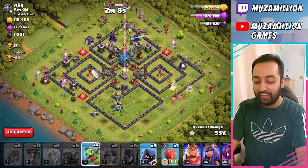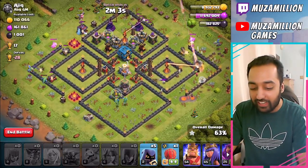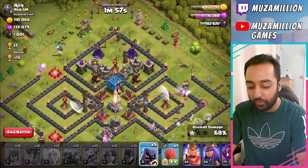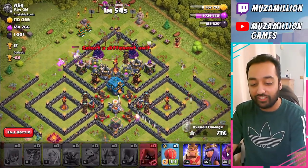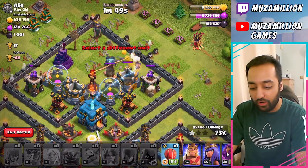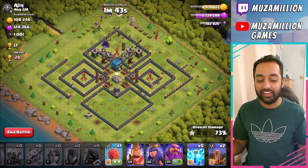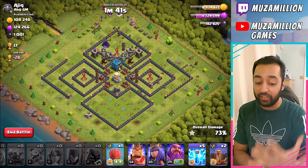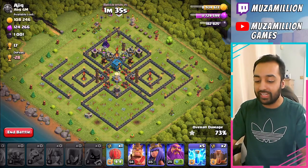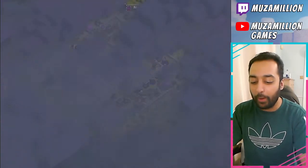We got 53%! Don't forget, drop the Headhunters. The Queen's already out, so what are the Headhunters going to do? Let's drop them here. The Headhunters are targeting this Wizard Tower and they're going in, taking it down, jumping over that wall. The Headhunters went in. 73%. And of course I've got 5 Lightning Spells left, got Earthquake Spells, got my Heroes, got my Clan Castle Troops. If I want to, I could get more percentage, but we don't need to. No Clan Castle Troops, no Heroes — get this challenge complete.